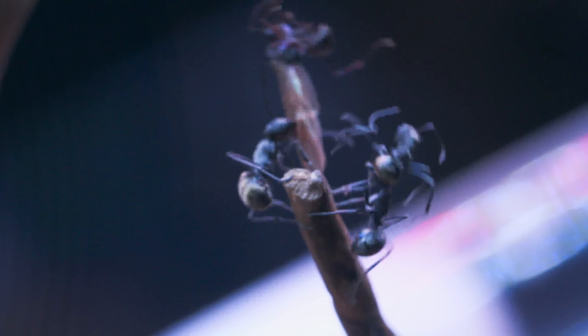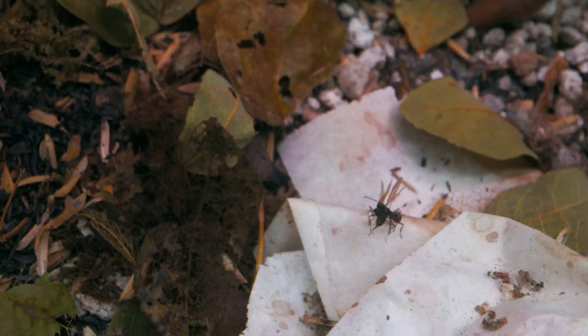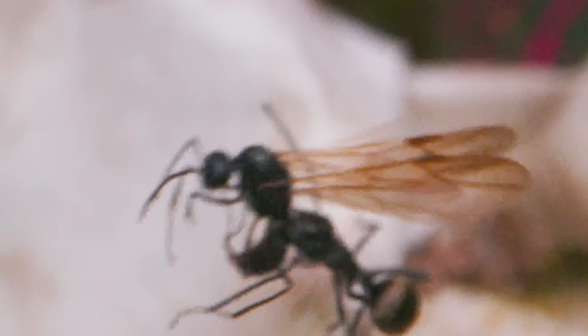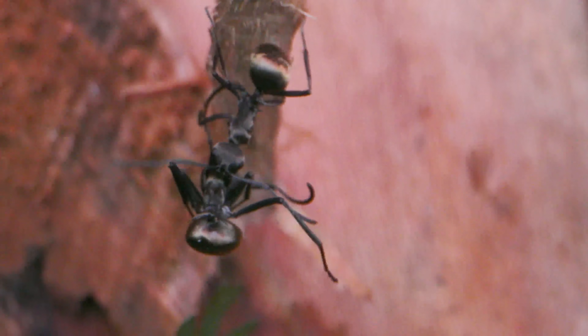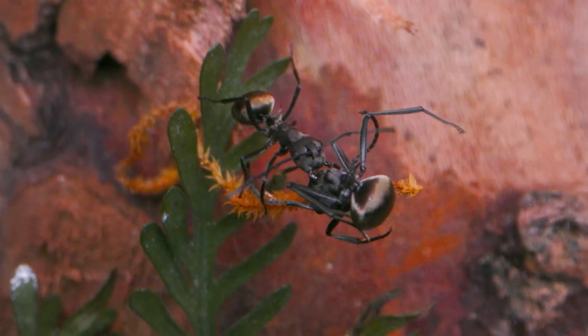There's one ant carrying a dead male ant! I actually spotted several dead male ants being carried around the lands. Usually in the ant world, when you have a bunch of male ants die, it means they've mated after having a nuptial flight. Does this mean the colony's males are mating with the virgin queens? If so, interesting — perhaps we can expect an explosion of eggs soon!